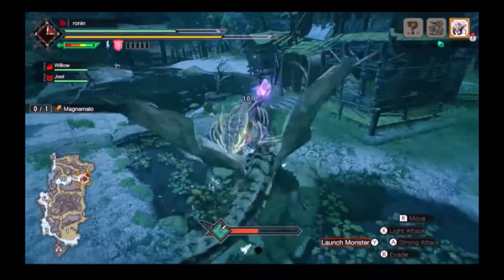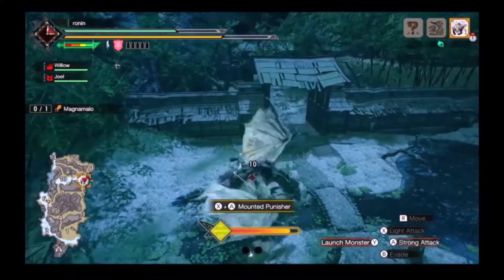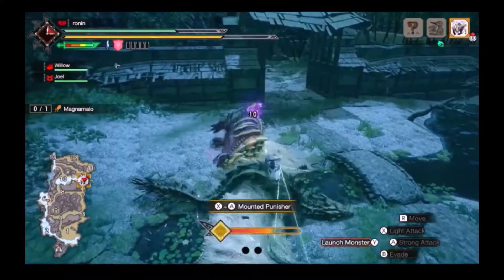Otherwise, settle for 1 attack. If you get Magnamalo into a riding state, drag him over to Mitsutune to get free damage and a potential ride on the waterfox.